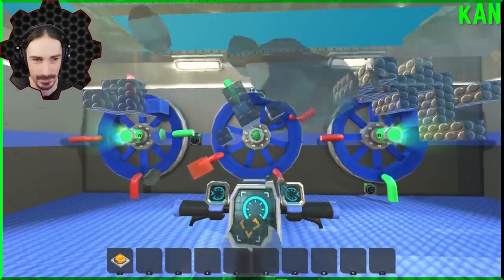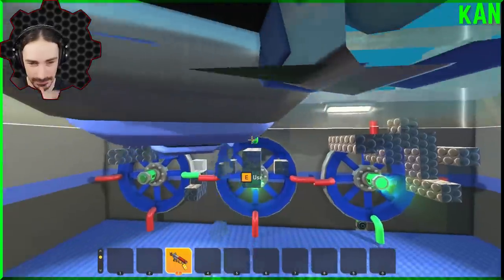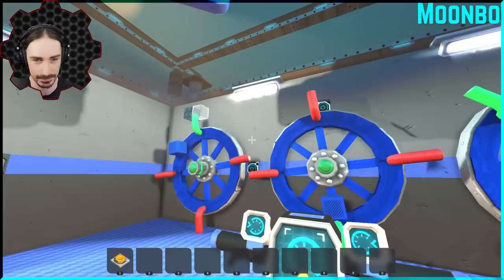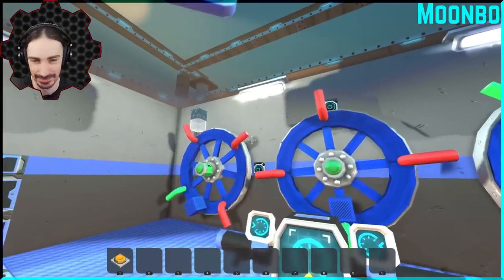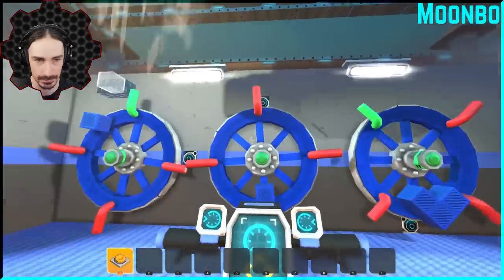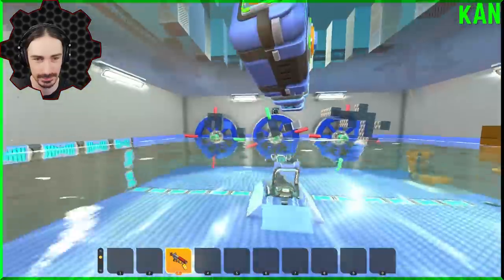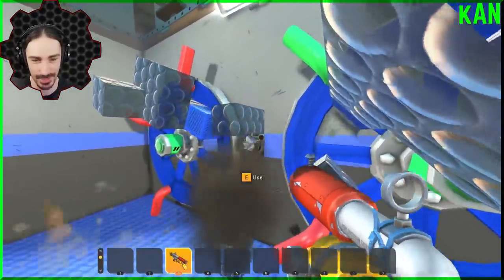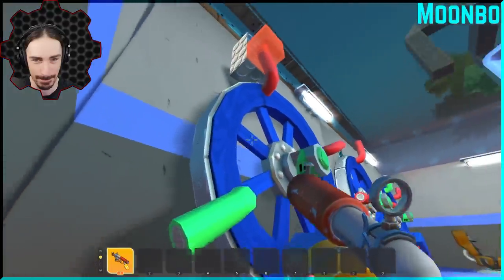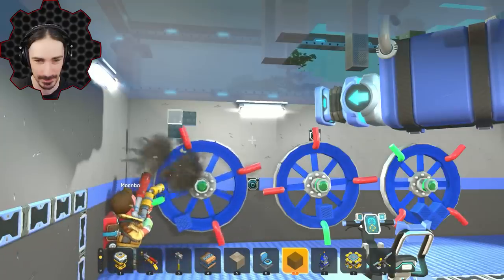Mumbo placed a block over a sensor and needs to get the water out and use his spud gun to fix it. He's frustrated but works through it. The creator observes Mumbo is trying a different strategy for this one. Mumbo discovers it keeps going all the way around and wonders what the magic number of bubble blocks is. He attempts the puzzle multiple times — going underwater, placing blocks, raising and lowering the water level repeatedly. He wonders about the timing.